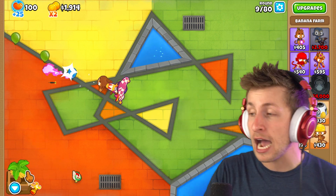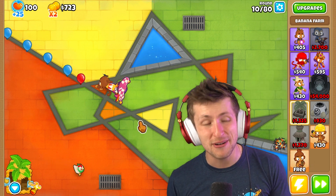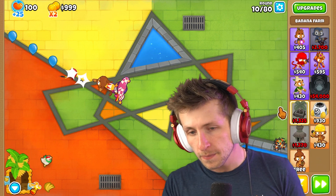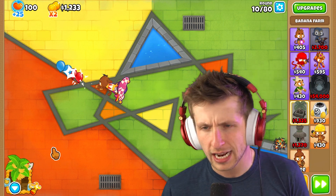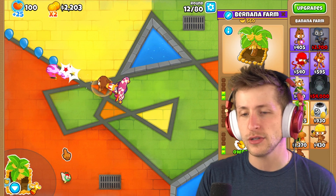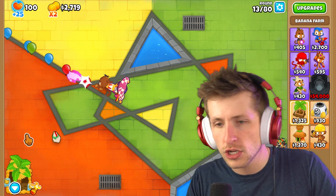We're going to need a ton of money because I want to just cover the map with these things. I want to see how powerful it really is - can we get to round 200, 300, 400? I have no idea. On its own in Dark Dungeon, it can almost beat the BAD. But it doesn't beat round 100 no matter what you do, no matter how much you try to slow it. I think it could easily beat it on this map, because the BAD has a much further distance to travel - it's such a longer map.